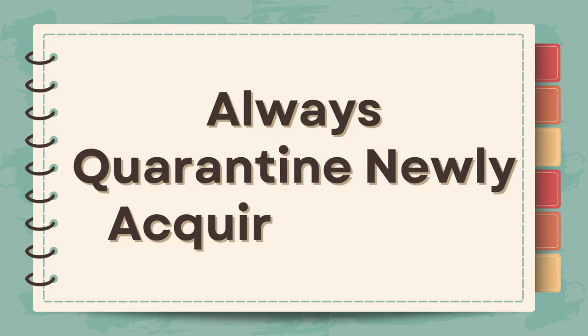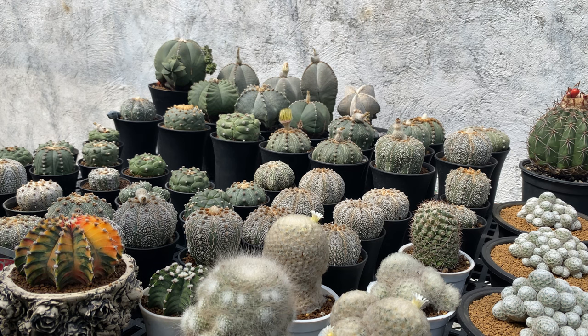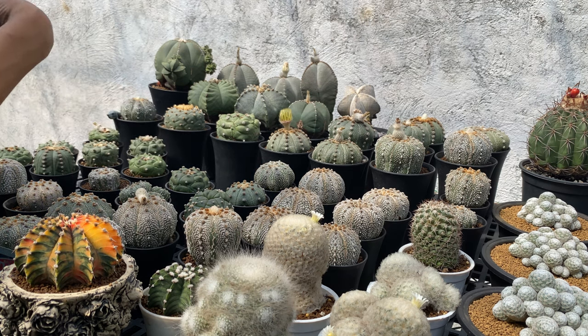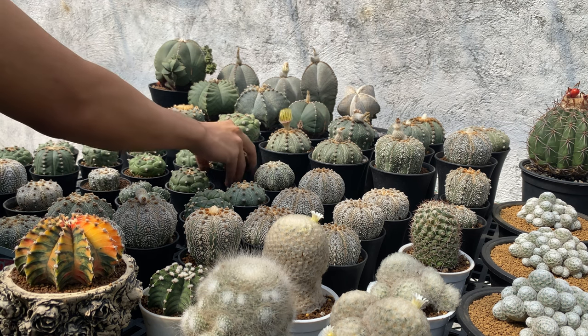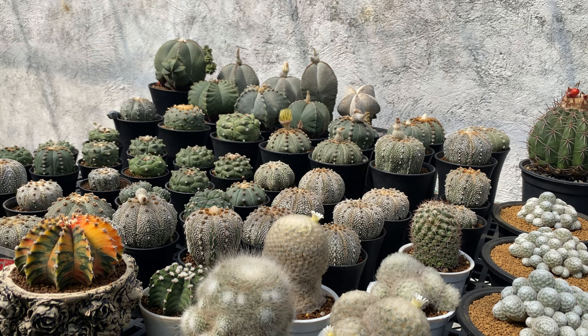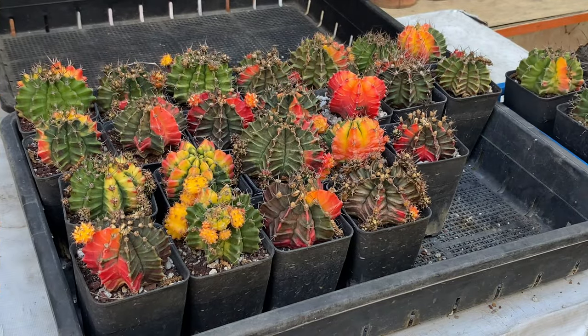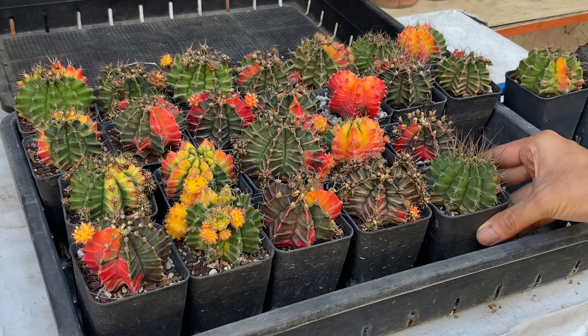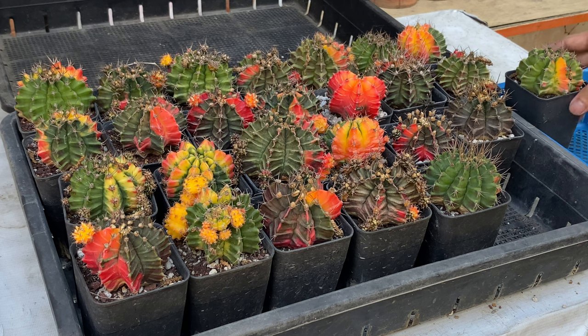Tip number one: always quarantine newly acquired cacti. Pests and diseases can easily be introduced into your existing collection, posing a threat to the overall health of your cactus. To ensure that you do not introduce pests and diseases, carefully check newly bought cacti and quarantine them until you are sure they are pest and disease free. You could have a dedicated space for newly bought cacti, separate from your main collection, ideally in a different greenhouse or area.